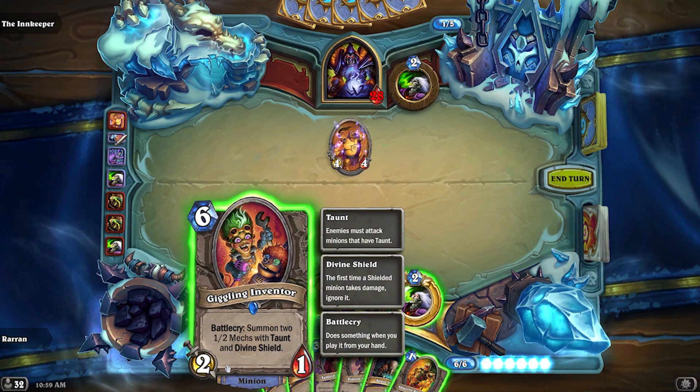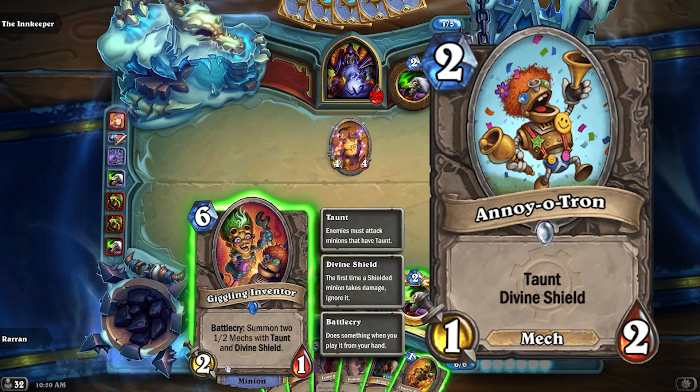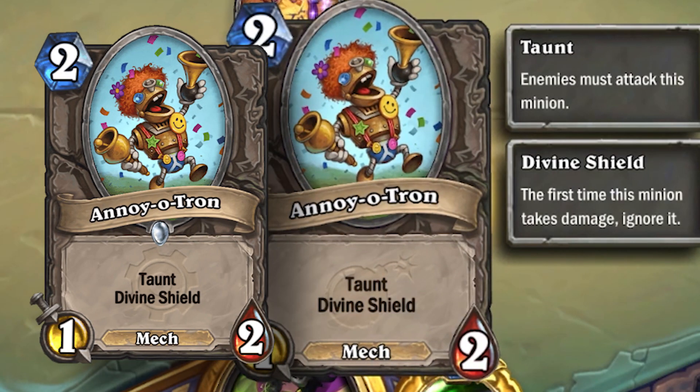Giggling Inventor was a card introduced in the Boomsday Project, with the Battlecry to summon two 1/2 Mechs with Taunt and Divine Shield. These minions are called Annoy-o-Trons from Goblins vs. Gnomes. When you play Giggling Inventor, the Annoy-o-Tron does not show the Goblins vs. Gnomes emblem on the back of the card — it shows the Boomsday Project.